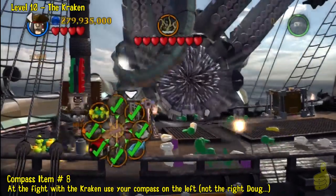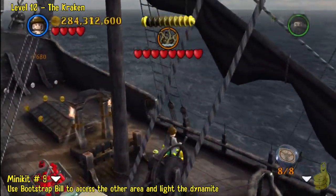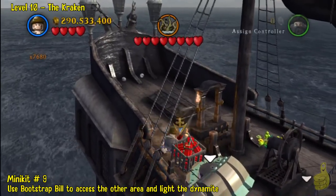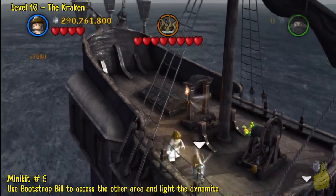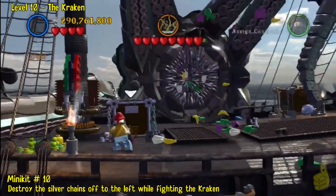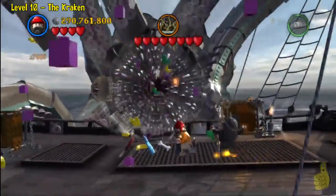Right off the bat, switch to Jack and pull out your compass. You'll find some shmegma on the left side, which is good for bootstrap. Switch over, sink into the ship, and come out up top on the very back part. Up here, we find a minikit by lighting the dynamite — that's number nine. Number ten is right here in the front — all you need is Marty or somebody that throws bombs to blow this up. There are plenty of bombs while you fight the Kraken too. That's number ten!